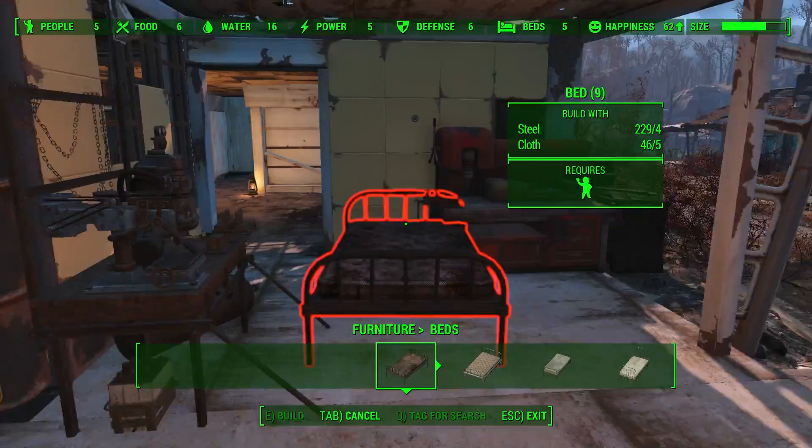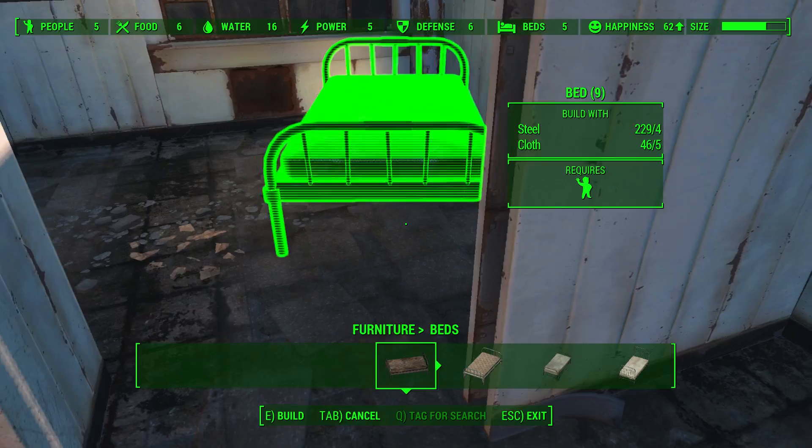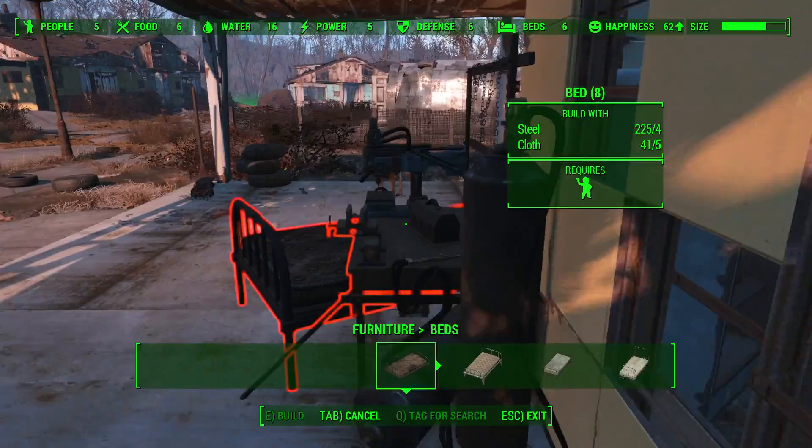Beds are your first priority — very straightforward. Under furniture, beds require one person each, and you have to have as many beds as there are people in your settlement. I have a couple of beds here — this used to be a bathroom, but I'll throw another one in. Everything you build earns you XP, even in small amounts.